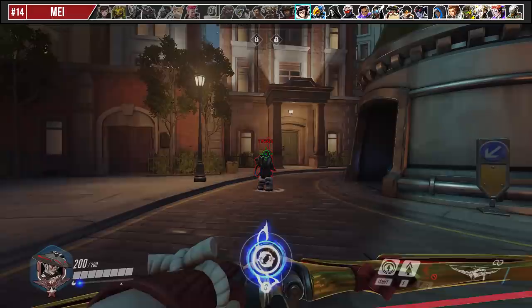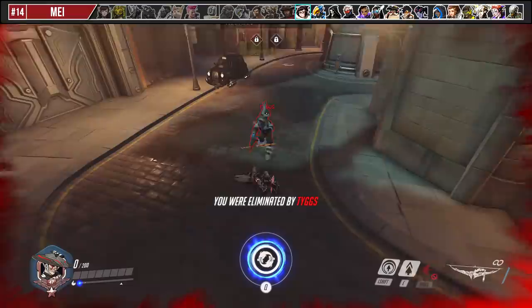A lot of McCrees like to hide in corners and wait for Flashbang opportunities. Use your Sonic Arrow to fish him out, then wall climb up around the corner and pop him in the head.